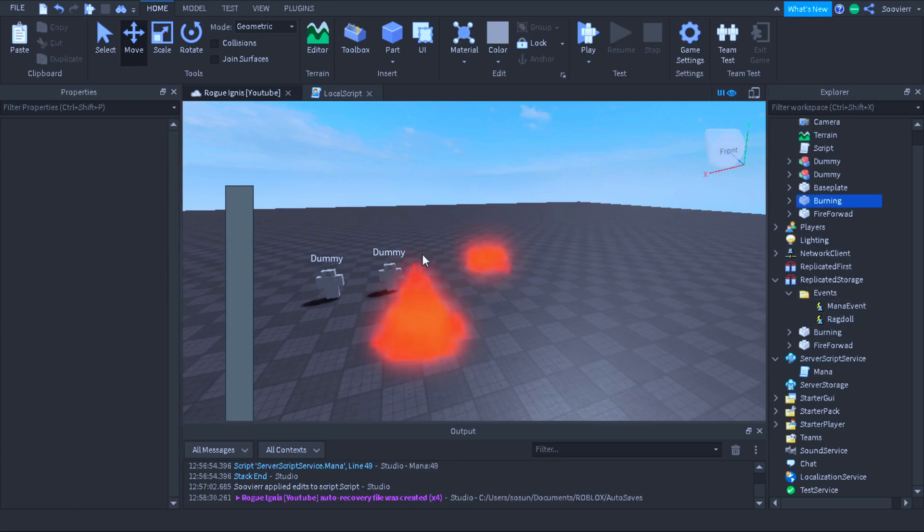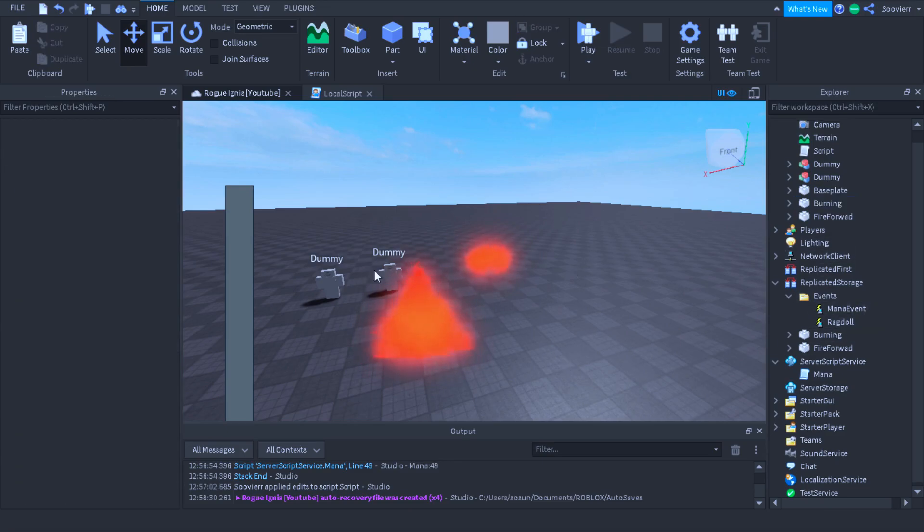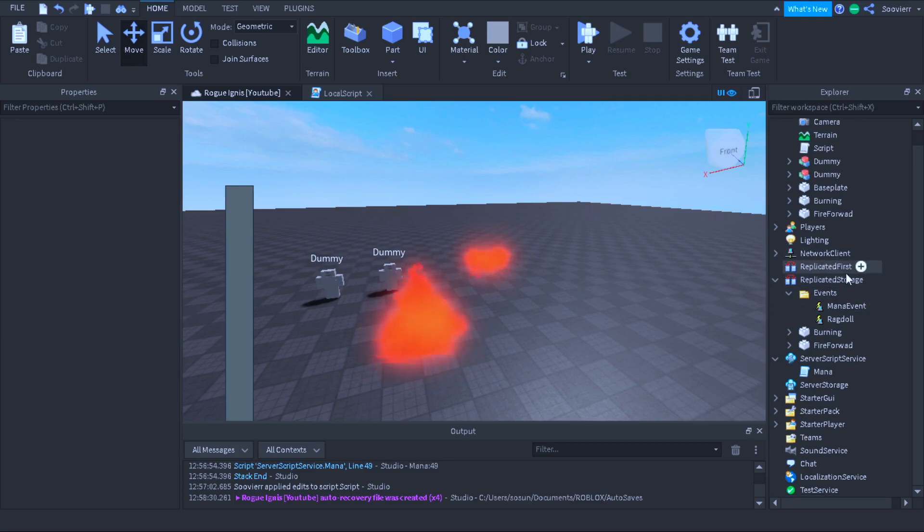Now we're going to have our burning effect. This is going to be paired into the player's humanoid root part. So when they get set on fire by Ignis, it's going to appear in the body and then we're going to destroy it. That's basically all we're going to do outside of the script.